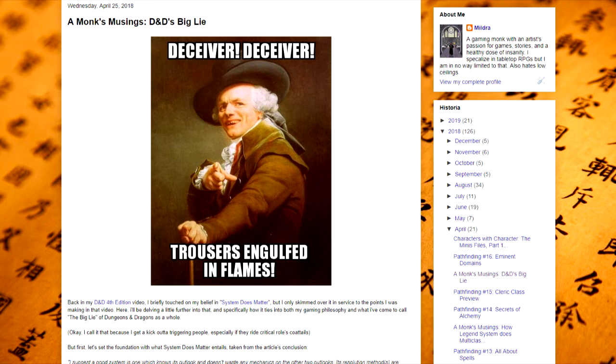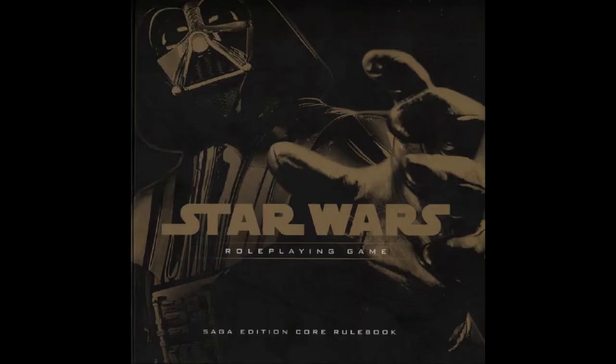Now, the D20 system can be very flexible, but I maintain that you cannot just reskin a few fluff names and call it a day. You have to rebuild with the type of setting in mind, using the skeleton of the system. This is why the second attempt at Star Wars D20, Saga Edition, succeeded, and the first one failed.